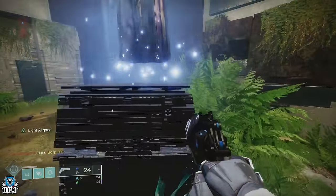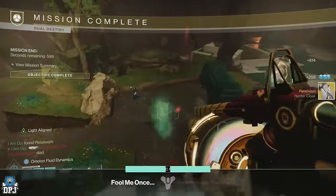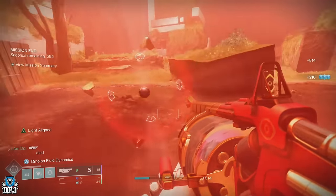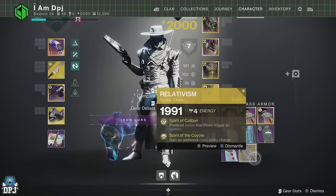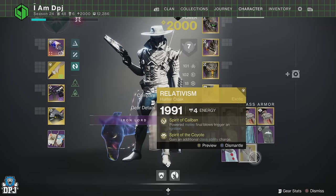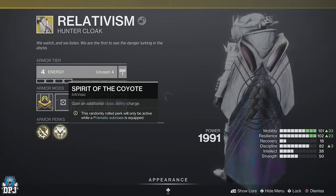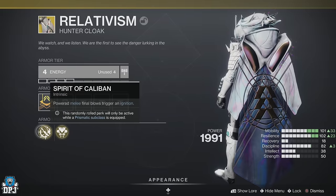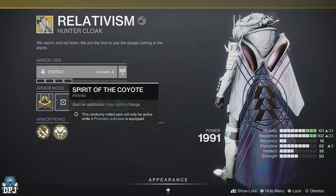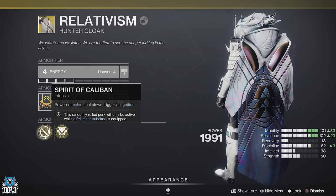In this Destiny 2 Final Shape video, I bring you a complete guide on how to get exotic class items. These are brand new to the game and offer the wielder a class item which features two random exotic armor perks. These allow builds to go to that next level. This guide will be from start to finish — everything you need to know, no corners cut.